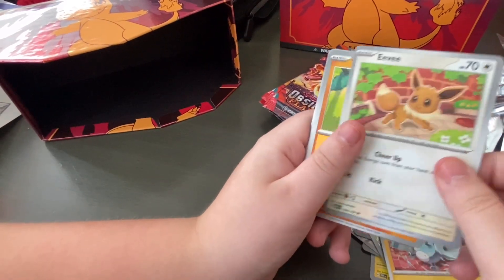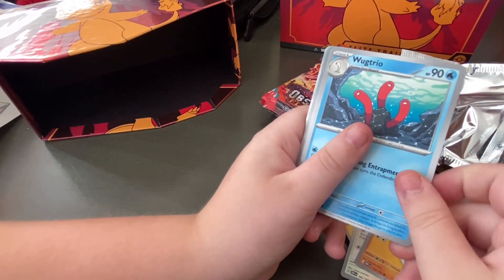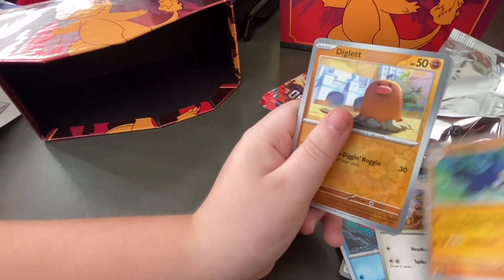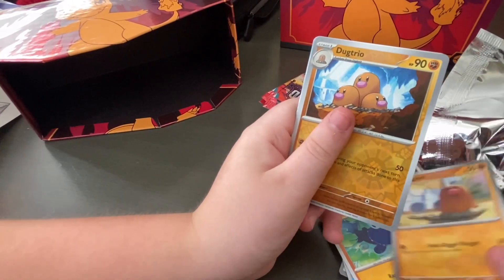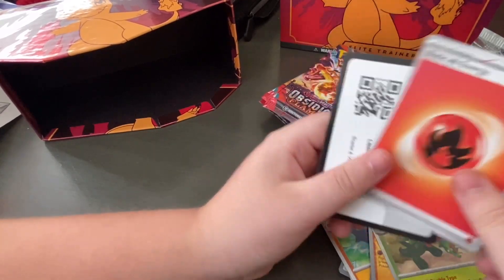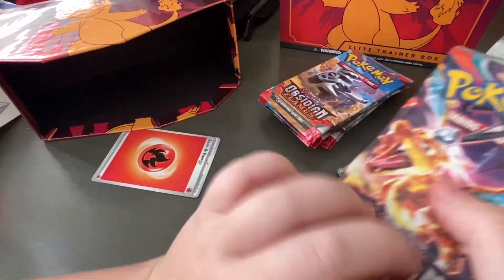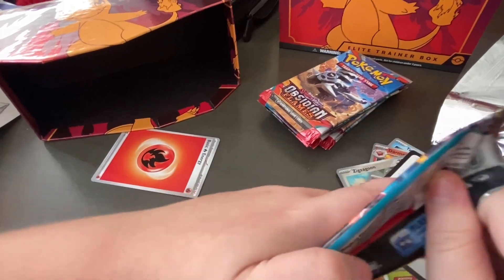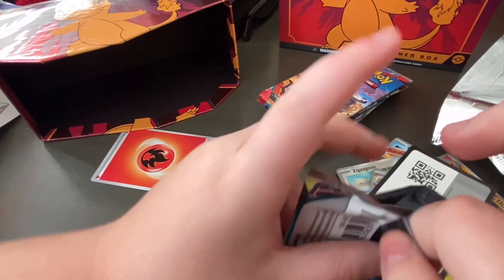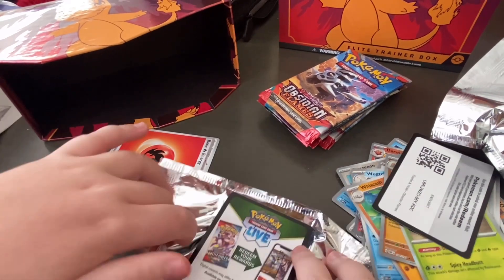Magneton, Eevee — that's cool. Houndoom, Croagunk — okay, I needed some Pokemon GO cards. Wobbuffet, Diglett, Dugtrio, Skeledirge. I'm gonna put this inside. Give it some heat — it is a Charizard pack. It would be convenient if we got a Charizard out of the Charizard pack. You know, I'm saying Charizard a lot.